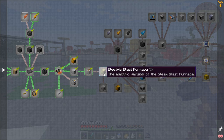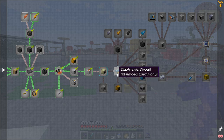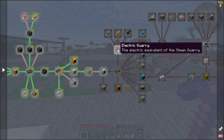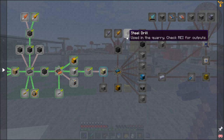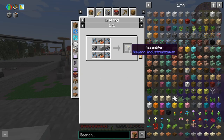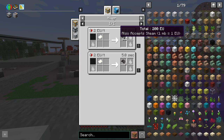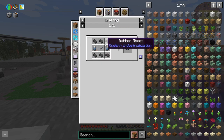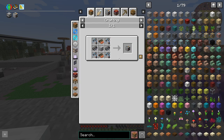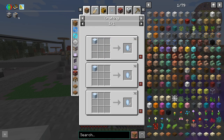We could carry on and start making the electric blast furnace — that's a possibility. That's going to move us towards electronic circuitry, and then towards the electric quarry, which is pretty exciting — that's when we get the new drills. But I want to make an assembler first. The assembler allows you to automate almost all recipes. There's going to be some parts we haven't made — we're going to want to automate our rubber production.